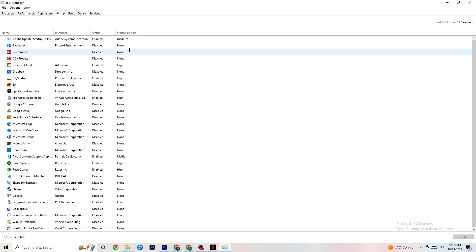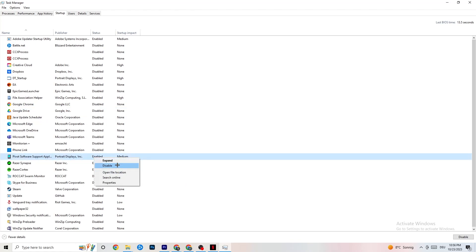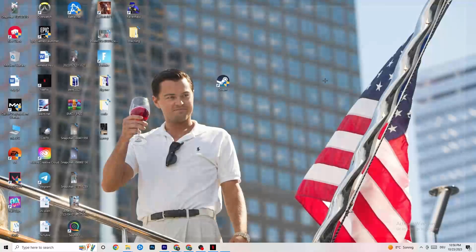Finally, go to the Startup tab in Task Manager. Many apps start automatically with Windows and run in the background, reducing your overall performance. Right-click every app you don't want running at startup and click Disable. Do this for any app that's unnecessarily consuming GPU or CPU resources in the background.